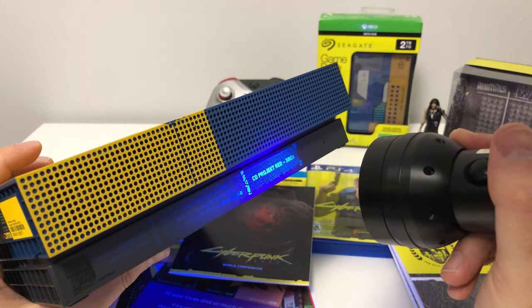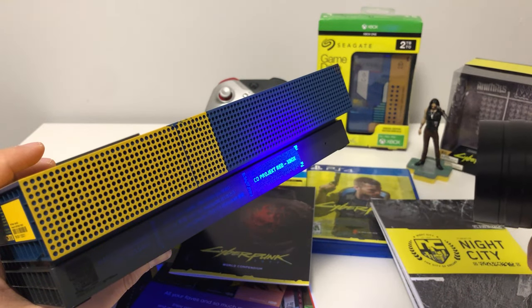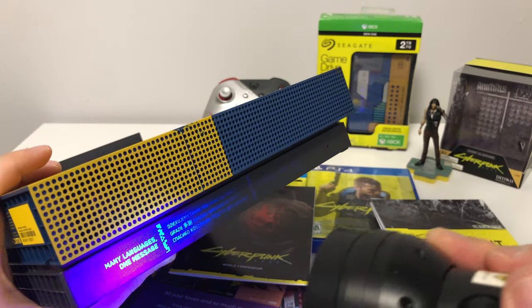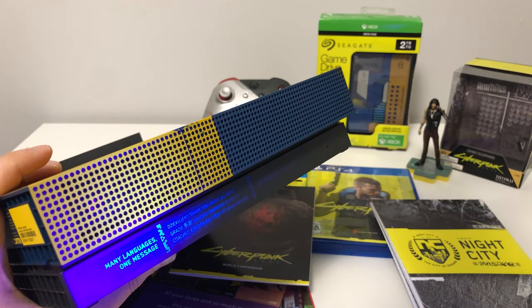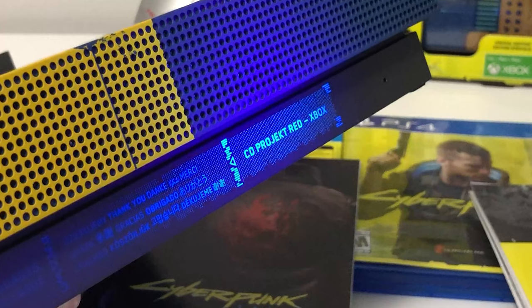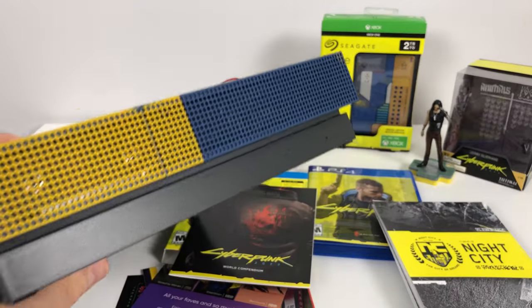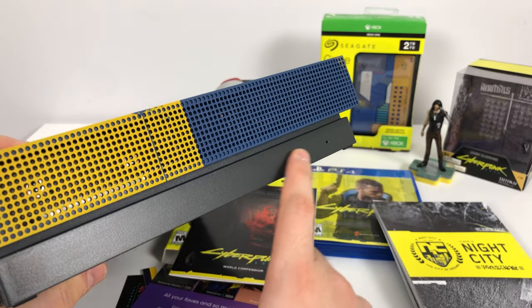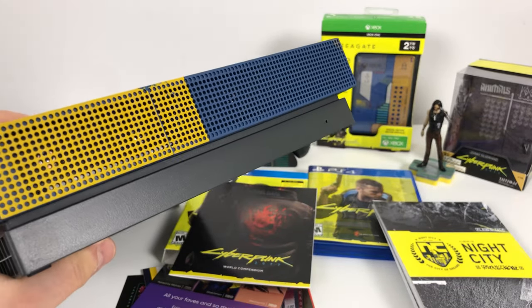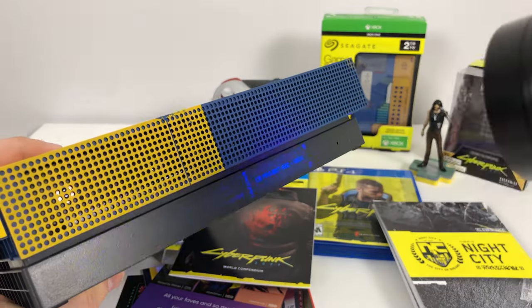Wait — there's a secret message on the top here that only appears with a UV light, and it says 'many languages, one message — thank you' by CD Projekt Red and Xbox. Under regular light you literally cannot see it, but under a black light, there it is. Secrets!